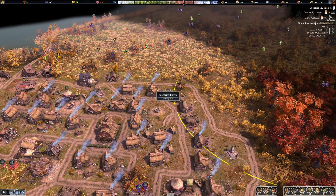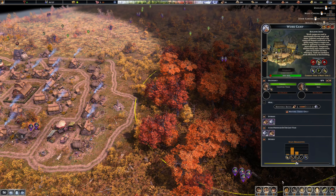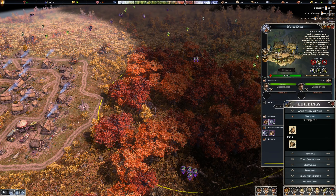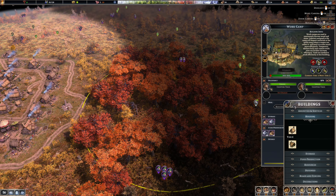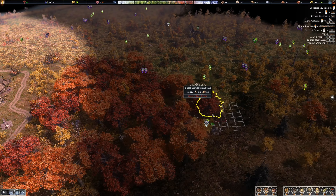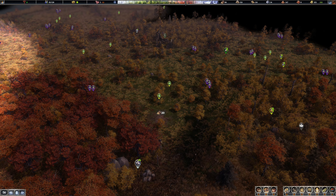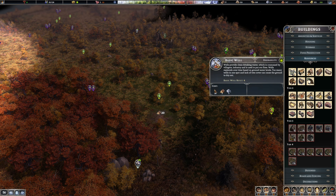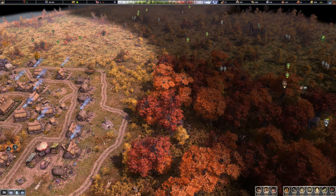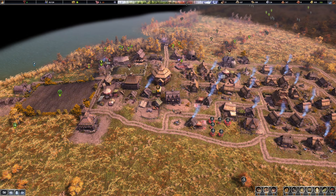So if I go over here, I can put a little structure for them to kind of hang out. Housing — temporary shelter. Put that there, and we can get them a little well. There we go. So they'll build that, then they can work out there, they can sleep out there.